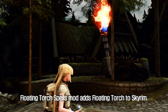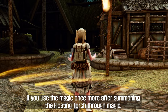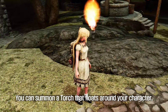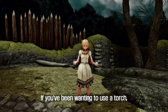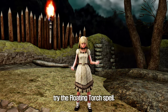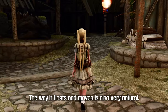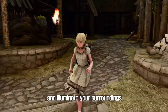The Floating Torch Spells mod adds a floating torch to Skyrim. The floating torch can be summoned using spells or by wearing a ring. If you use the magic once more after summoning the floating torch, it will disappear. You can summon a torch that floats around your character, and also summon one that floats around other NPCs. If you've been wanting to use a torch but find it awkward to hold one as a mage, try the Floating Torch Spell. Since it uses a vanilla torch in floating form, the magical feel increases even more, and the way it floats and moves is very natural.